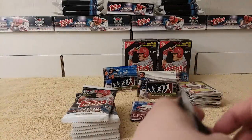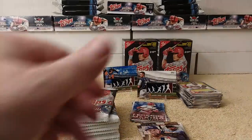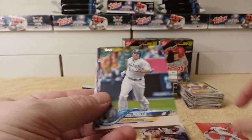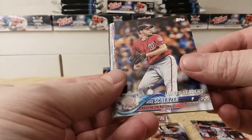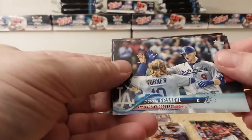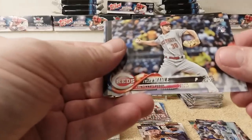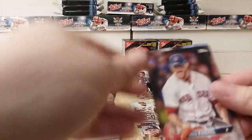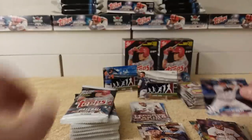Let's grip and rip Box Number Two. Got a lot of very nice inserts so far. Billy Hamilton, Jose Perella, Giancarlo Stanton League Leader, Max Scherzer, Legends in the Making Mike Trout, Yasmani Grandal, Tyler Mayo Rookie card, Ian Happ Rookie Cup Future Star card, Craig Kimbrel, and Chase Healy.